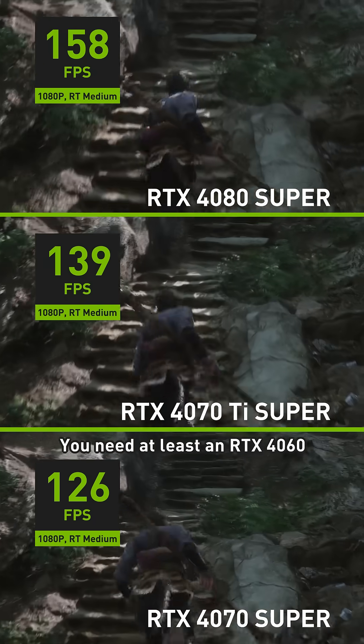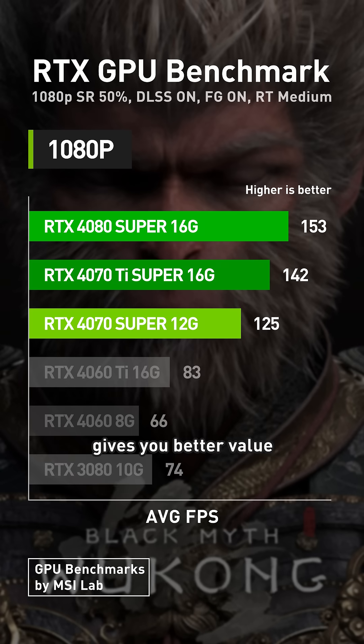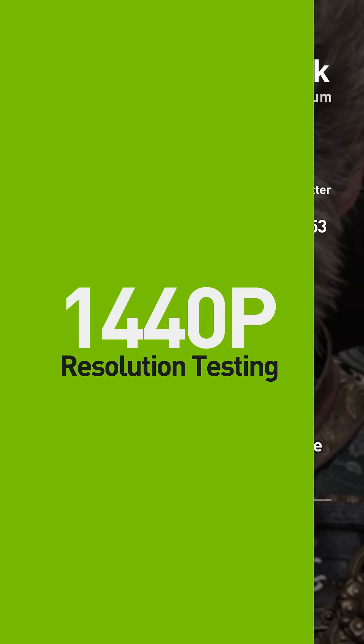You need at least an RTX 4060 to hit a playable 60fps. But the RTX 4070 Super gives you better value with an 89% boost to performance.